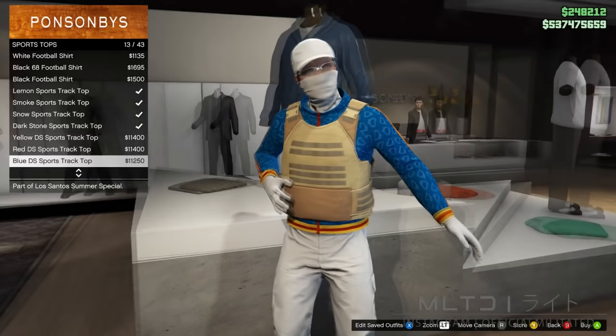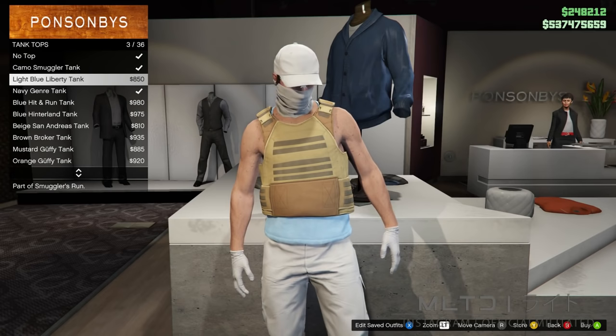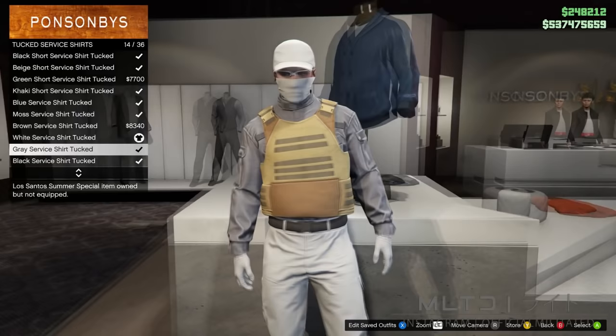The hoodies in the sports top category can also be used. The polo shirts are also an option which will probably go well with some belts, and of course you can use things like tank tops and regular t-shirts. Some of the sweaters such as the combat sweaters allow the plate carrier, as well as the designer hoodies and some of the regular hoodies. You can also use things like the tucked service shirts, but just keep in mind that they have to be the long sleeve versions and not the short sleeve ones.